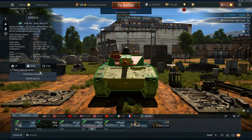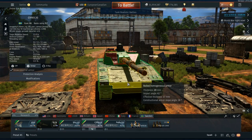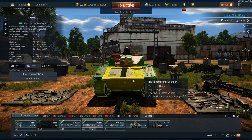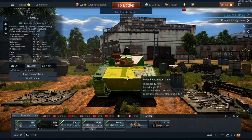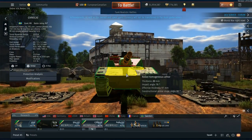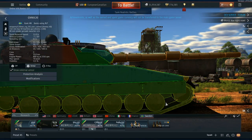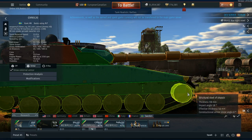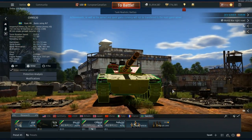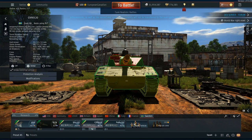The general armour profile of the CV90 is incredibly light. We're not really looking at anything more than 20mm on the hull, and the only thing that's going to keep it alive is if somebody pings off at a very odd angle. The hull is incredibly angled from the side view, but shots will hit it and then bounce straight into the turret rather than ricocheting off.